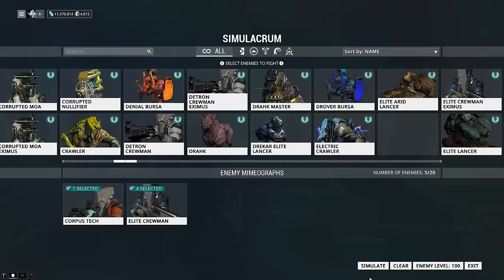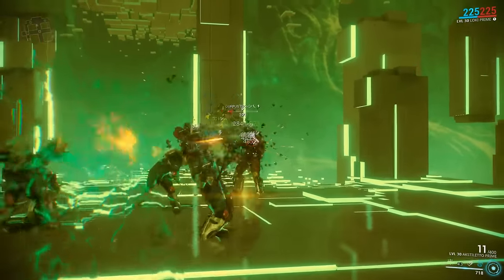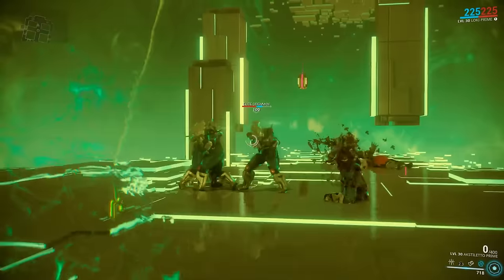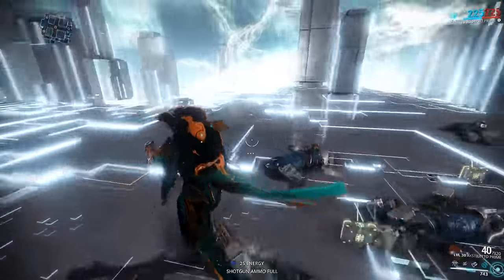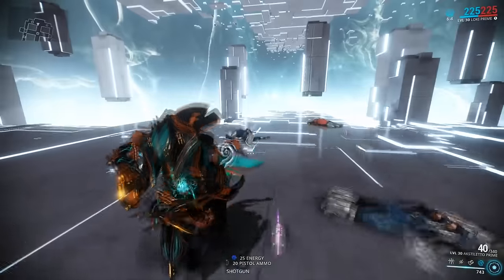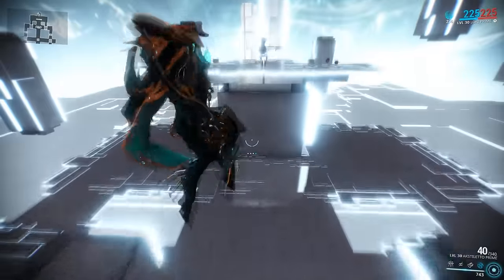Our next test involves some heavy corpus enemies. Here I'm using an Electricity and Viral build. I was pretty surprised how fast this thing was able to take down the level 100 corpus tech. As you can see, status was pretty versatile and the impact damage on this procs constantly, giving us a permanent stun lock against enemies, which can be super useful against tougher targets.